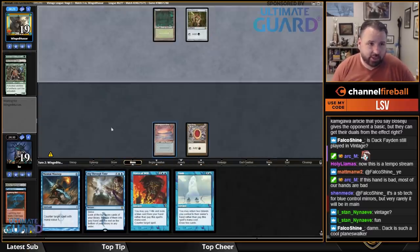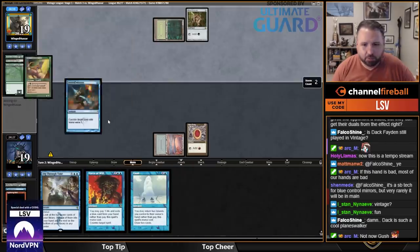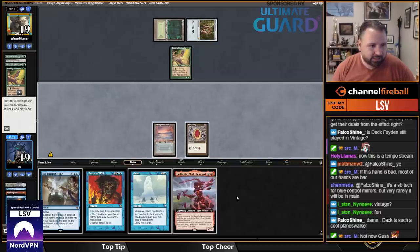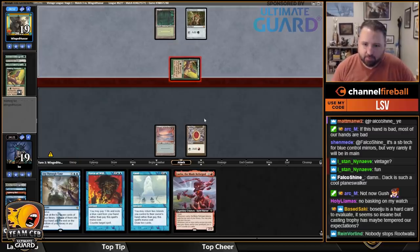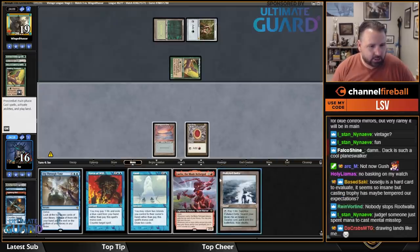Any deck that plays Once Upon a Time — Flustering it is actually good. I should have just gotten a basic on that fetch, since this is most likely a Bazaar deck. There's Floater to Red — oh man, if I get Wastelanded now because I could have gotten a basic Island since I already had red off the Ruby. Mental Misstepping the Rootwalla. Okay, no Bazaar — any land would be so good; it's a race against them drawing Wasteland.